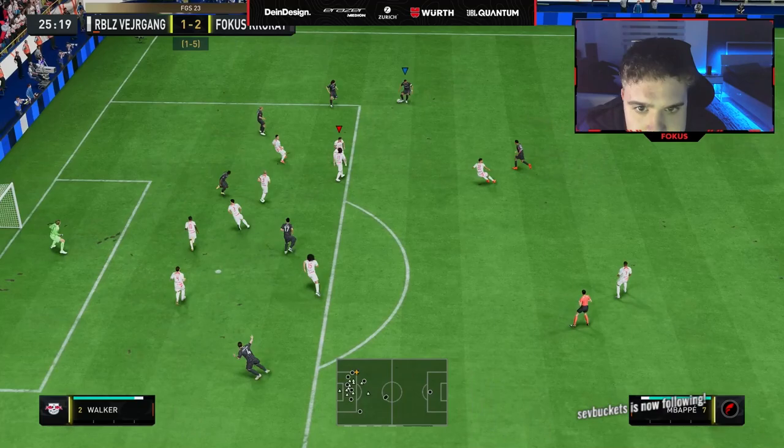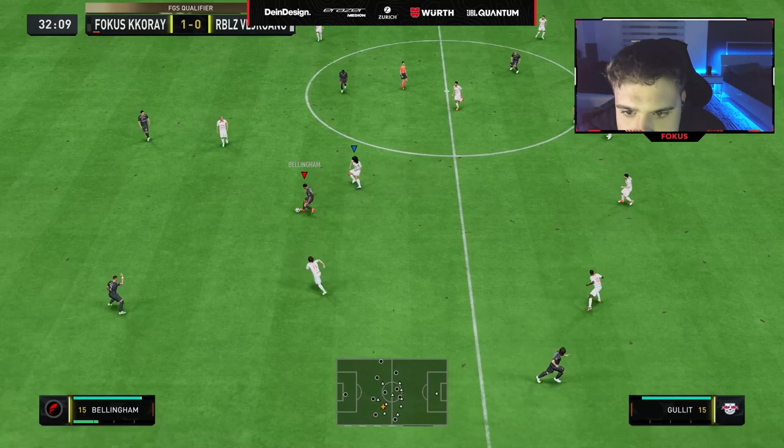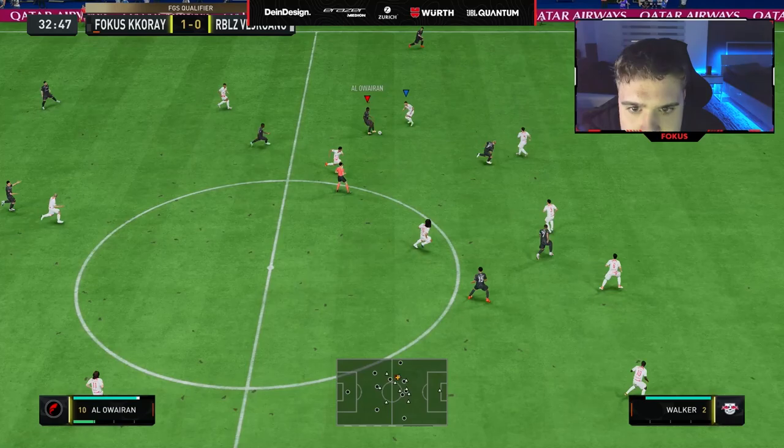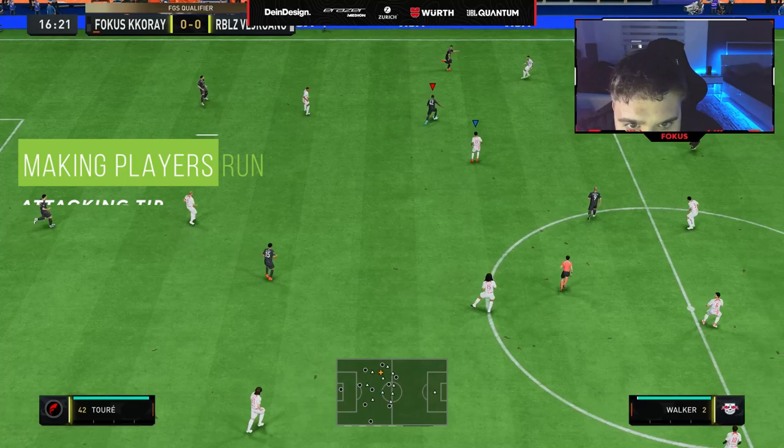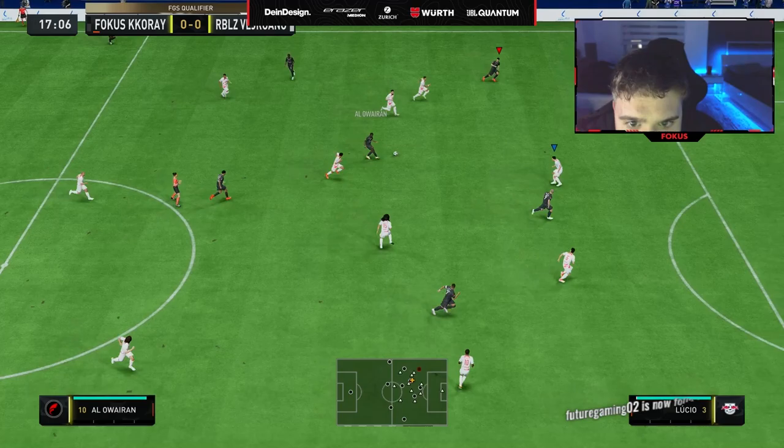At higher levels, pro players often defend really well and it is very hard to create opportunities against them. Anders is one of the toughest players when it comes to defending because he sees opportunities beforehand and makes his defensive move instantly. What Koray did against this was pretty smart — instead of sticking to one potential passing option, he increased the number of opportunities by making his players run, so that if Anders defended one, he could play the ball towards the other and continue his buildup.